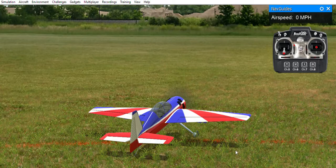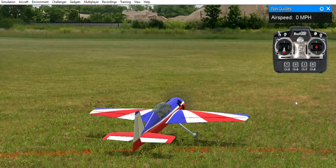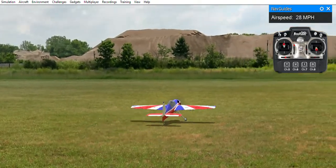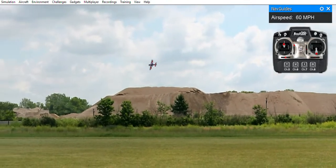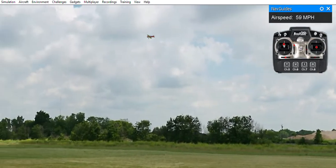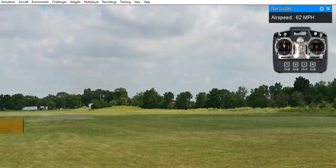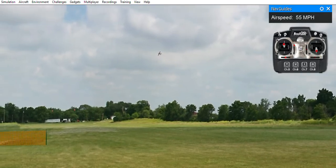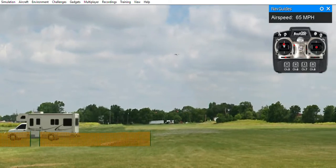Okay, it has started recording. Let me move this little recorder box down to the bottom. There's the throttle. Here we go, let's go to the left. Level the wings, okay. Airspeed's going up. Let's go down to the end of the field, get a little elevation, and make a turn. Make a turn, then level the wings, and then come back down the field.